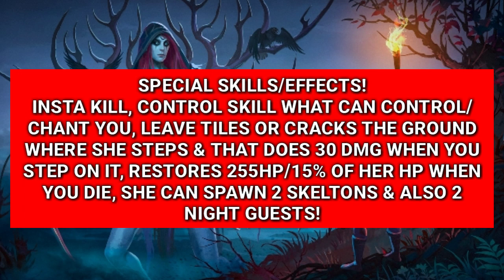So you'll need to get fewer hits from her. She can control or chant you for a few seconds and then hit you, but you can stop that by using a bow. Where she steps, she leaves tiles or cracks the ground, and if you step on that cracked ground you'll get 30 damage. She also restores 255 HP, or 50% of her HP, when you die, and she can also spawn two skeletons.